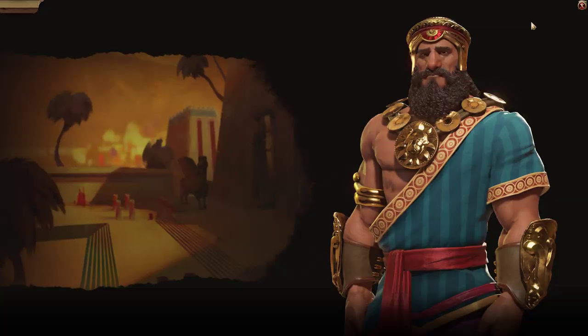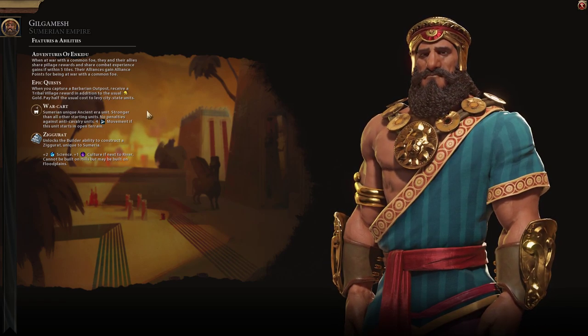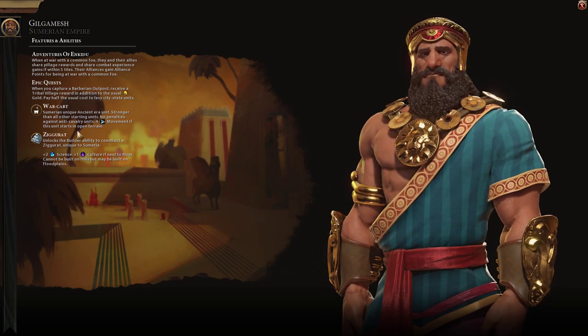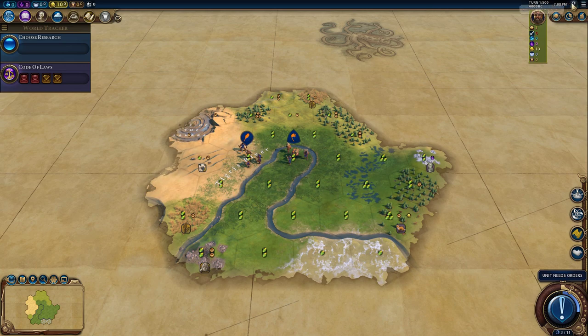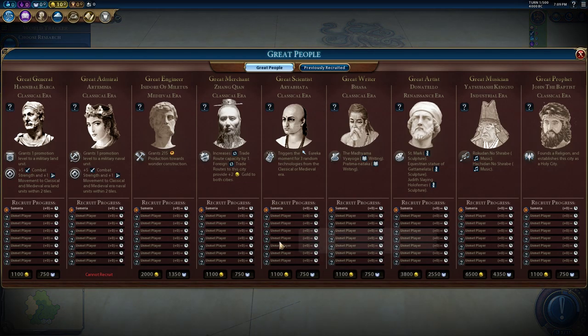Let me tell you about the three-step plan to victory. First, war carts — we're going to build several war carts and take over our nearest neighbor to get additional cities. Second, we're going to build the unique improvement on every tile. Third, we really want to get this wonder. If you find a scientific city-state, it gives that city plus 15% science, and if we have two scientific city-states, that 15% boost applies to all of your cities. This works with policy cards too — a really good wonder, especially since we're not going to have any campuses or great scientists.